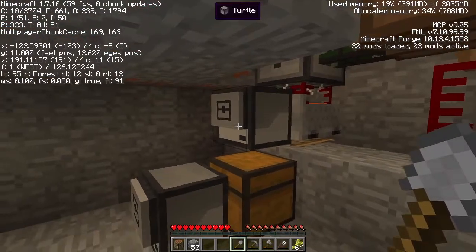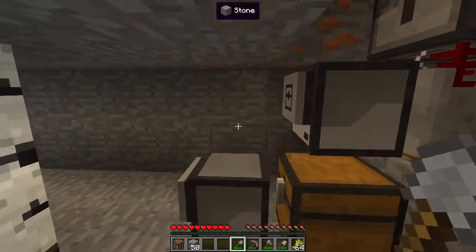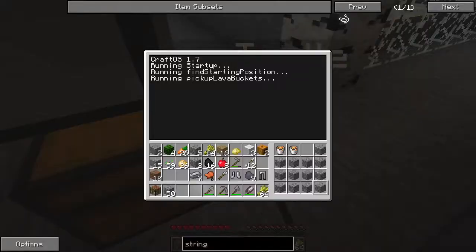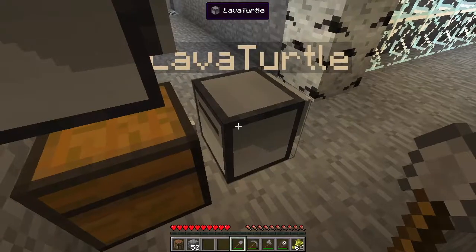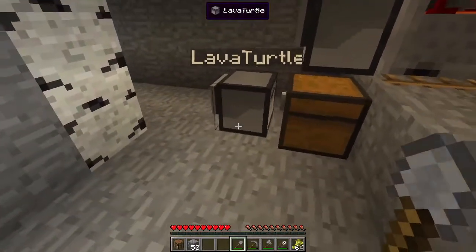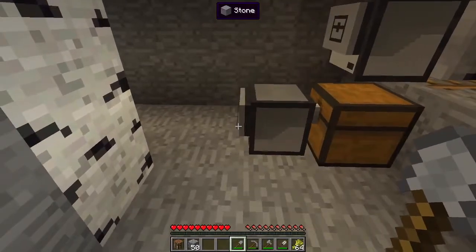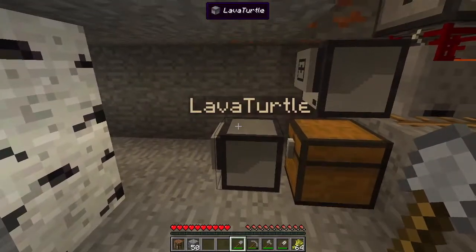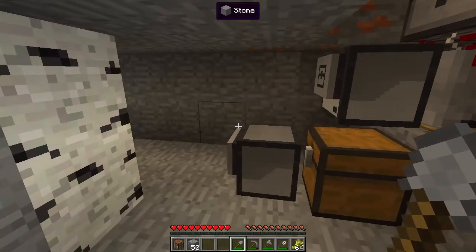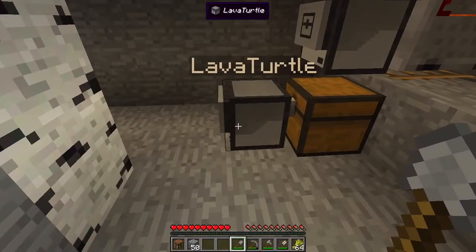So what we're going to be doing today is getting back to the point, and the point is finishing up this last bit of code here. Basically, we got this program completely done - this lava turtle here. It waits for lava buckets and takes them up to the surface. If you want to see more about that, go check out some previous episodes.